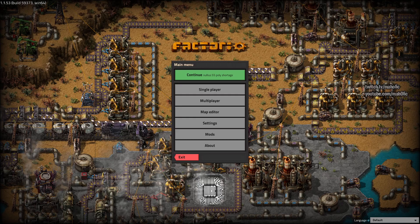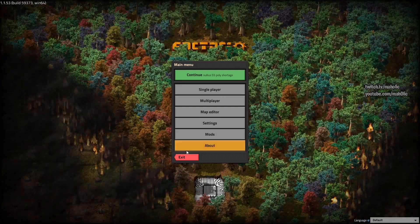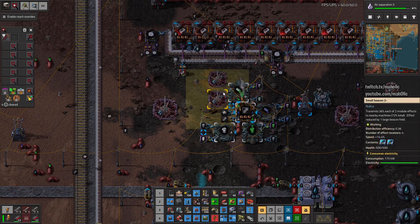Welcome to Factorio modded. This is the Nullius mod. If we're doing right, we're slowly grinding towards rocket science, which is one of the last sciences before you do the final game quest. Kind of trying to resolve bottlenecks.